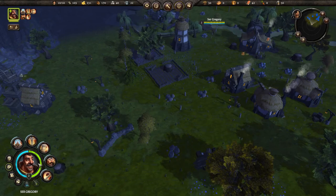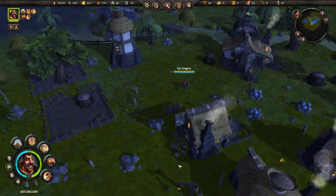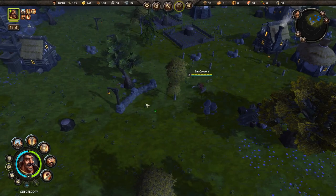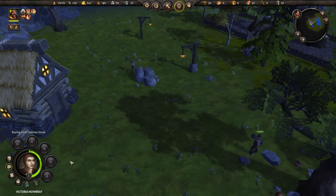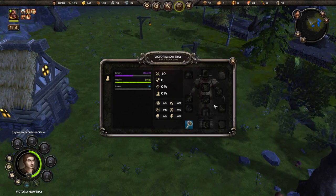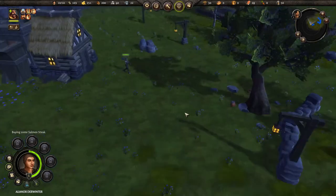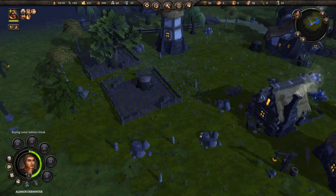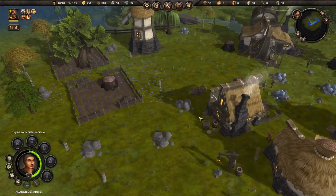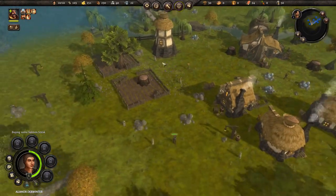We'll have to worry about clothing next. Eventually there's going to be a whole bunch of stuff added to this game where you can outfit every single one of your villagers with gear and equipment, so it's not your average city builder in that respect. Stone is up to 60.